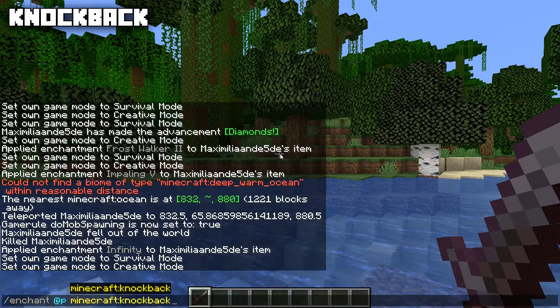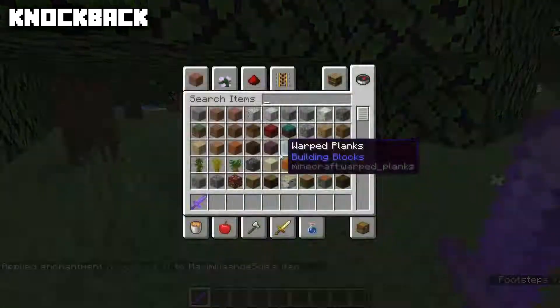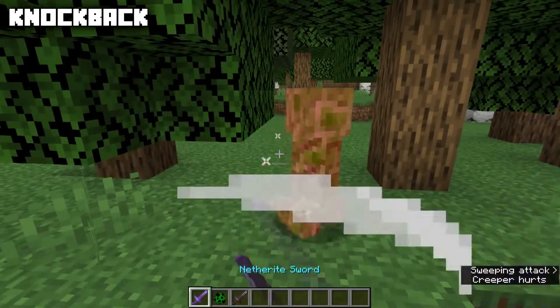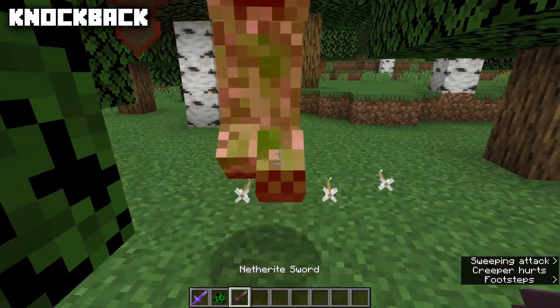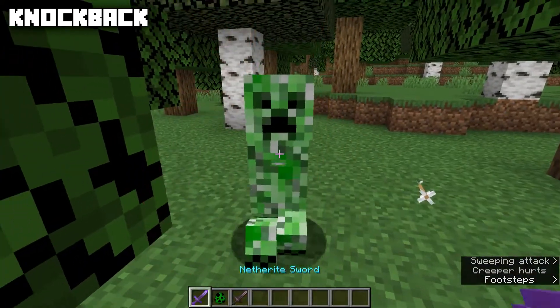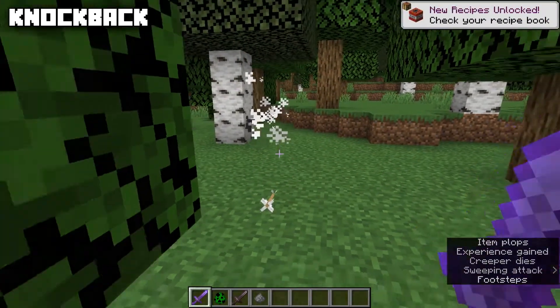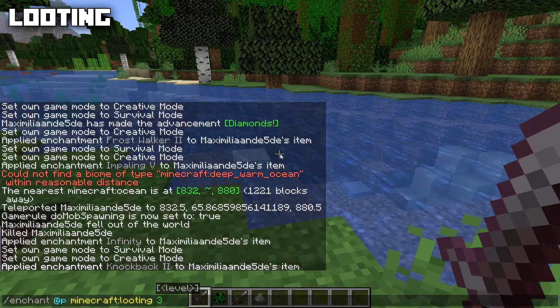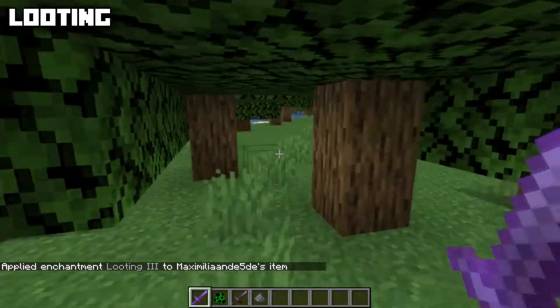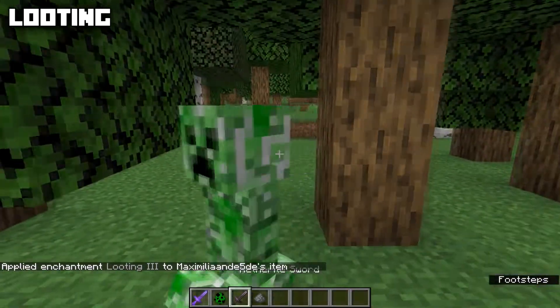Knockback is an enchantment you can put on swords only, max level two. As the name suggests, if you hit a mob with a Knockback sword it gets knocked back way further than with a normal sword. Looting can also only be put on swords, max level three, and it will increase the amount of drops mobs drop. For example, killing a creeper with a normal sword drops just one gunpowder, but killing it with a Looting 3 sword gives three gunpowder instead.